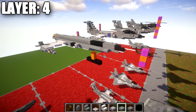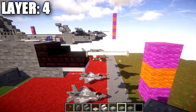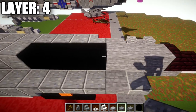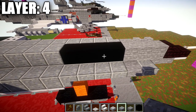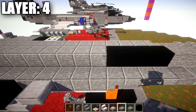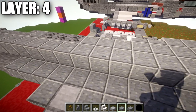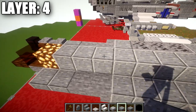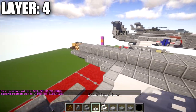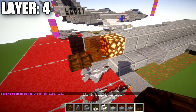Moving into layer four: at the front, on top of the iron trapdoor place a nether brick slab, then coming forward off the slab place two end rods. Going back from the slab, place a nether brick stair, then three stone blocks, then four black concrete blocks — or leave that space of four open if you want to do an interior for the cockpit. From that point, place 20 polished andesite blocks back, followed by a glowstone block, then an orange stained glass block, and then a dark oak wood trapdoor at the very end.